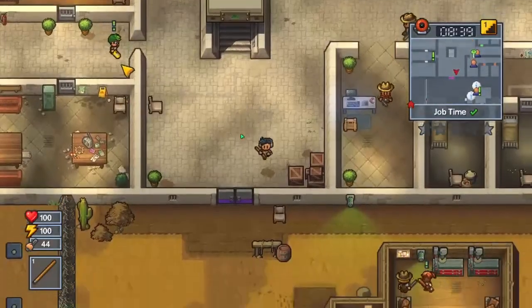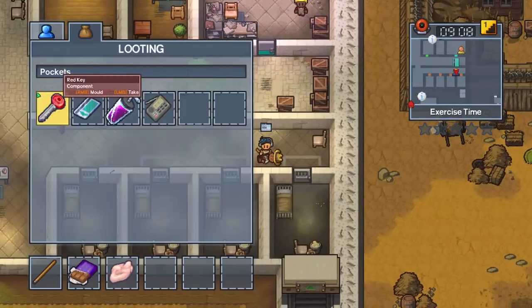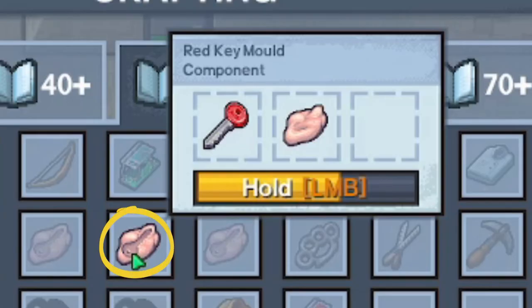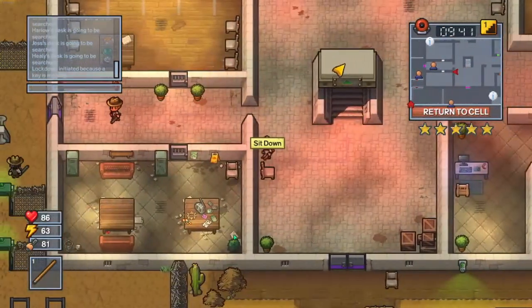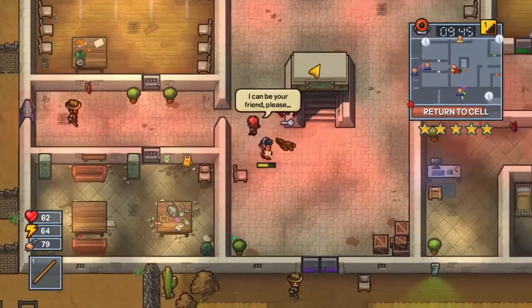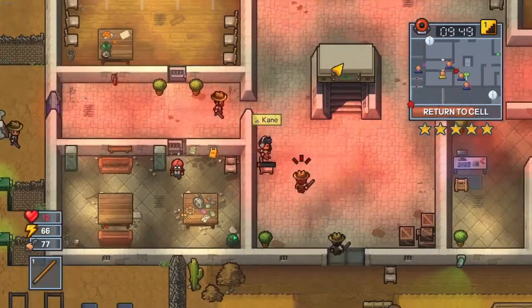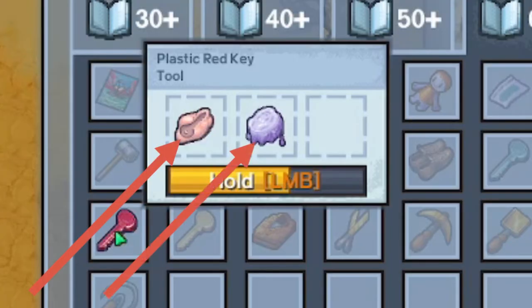Once you do that, you have to beat up a guard that has a red key and then take it. Then quickly craft a red key mold using the putty and the key. After that I would suggest dropping the red key, because soon after it's stolen it causes a lockdown, and if you have the key on you during the lockdown the dogs will come and beat you up. Once all that is taken care of, use the key mold with the molten plastic to make a fake red key.